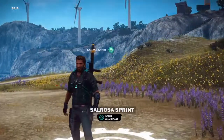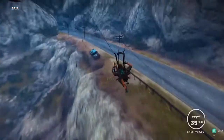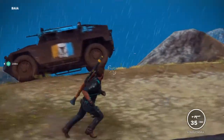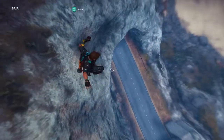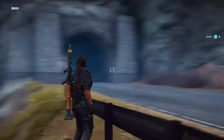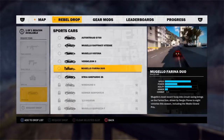You want to go over here, and on the mountainside there should be a crashed vehicle — it should look like a truck which is carrying a vehicle on the back. If you find that truck where the rebel truck is, it should be down on those rocks or down on the motorway, somewhere just beneath me. Those are the areas where you'll probably find the Mugello Farini duo — the F1 car.